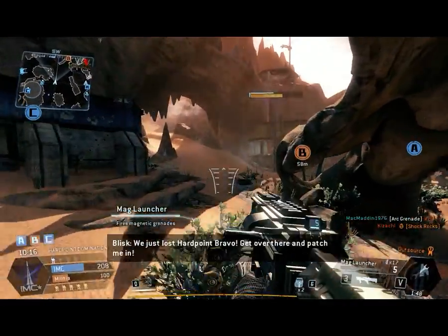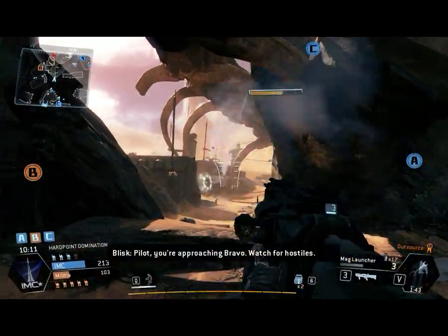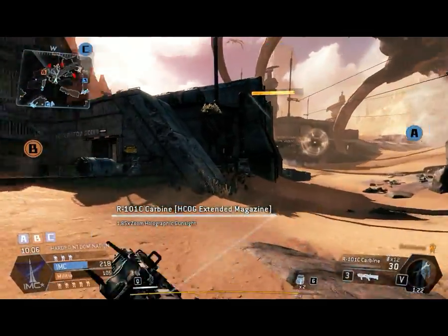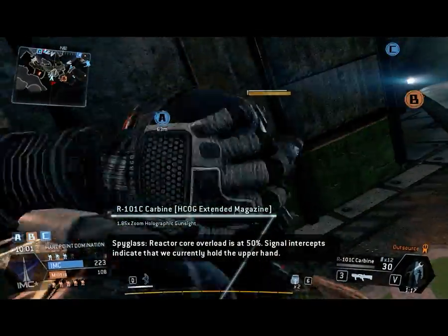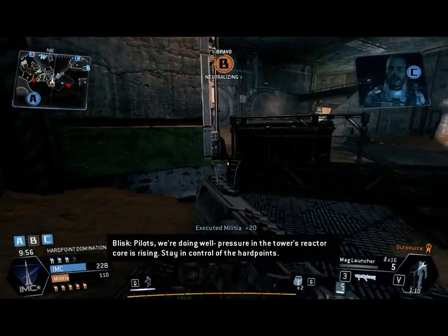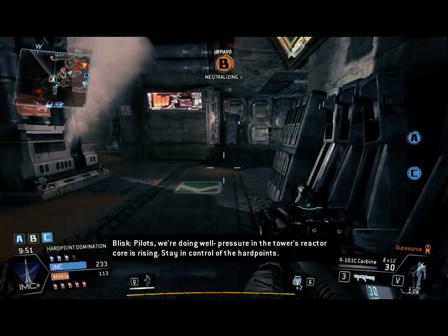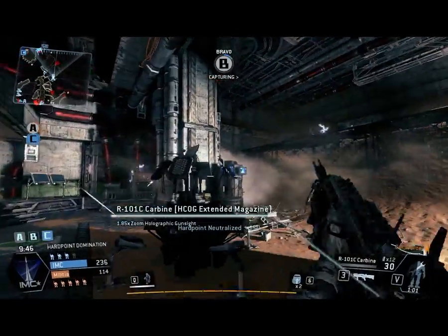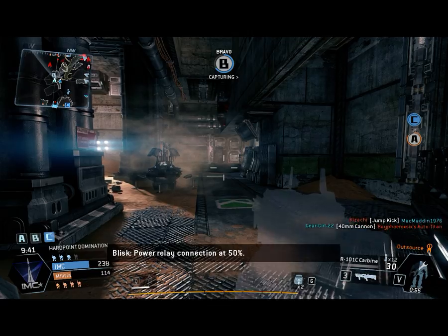We just lost hardpoint Bravo — get over there. You're approaching Bravo. Reactor core overload is at 50%. Signal intercepts indicate we currently hold the upper hand. Pilots, we're doing well. Pressure in the tower's reactor core is rising. Stay in control of the hardpoints. Power relay connection at 50%.